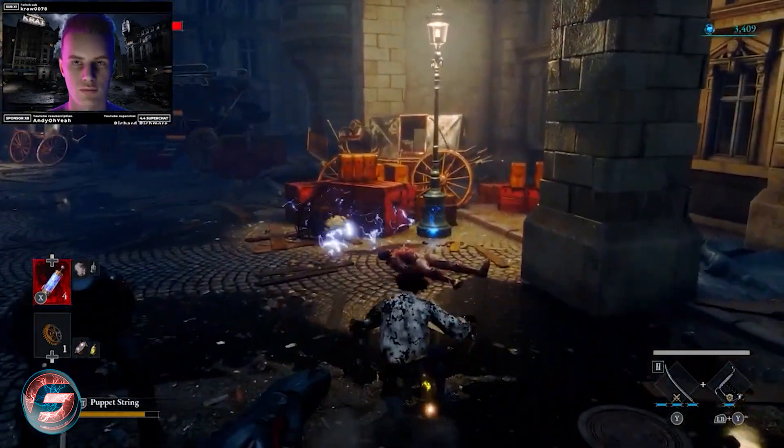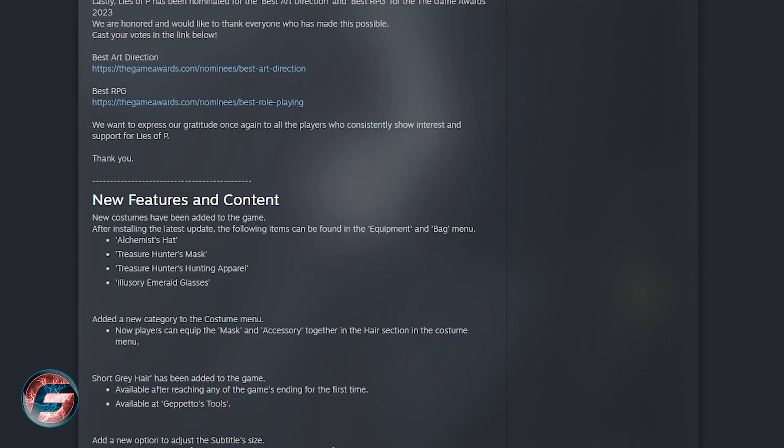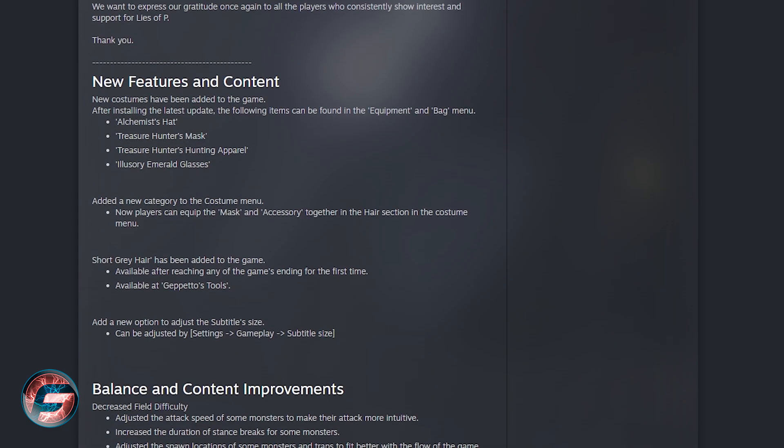They are giving out free items — all you have to do is go into your stash to receive the Alchemist Hat, Treasure Hunter's Mask, Treasure Hunter's Hunting Apparel, and Illusionary Emerald Glasses. After installing the latest patch, these can be found and equipped from the bag menu. They also added a new category to the costume menu, so players can now equip a mask and accessories together.